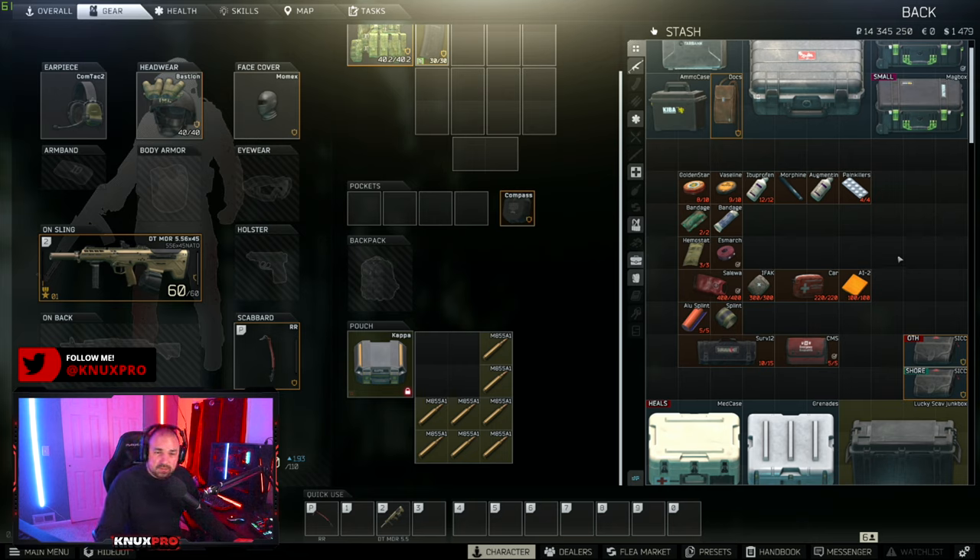There are five things you need to worry about when preparing your medical items before a raid. The first is bleeds — this includes your light and heavy bleeds. The second is fractures, aka broken bones. The third is HP — your actual hit points — you start with 440. Number four is pain, and number five is blacked out limbs.